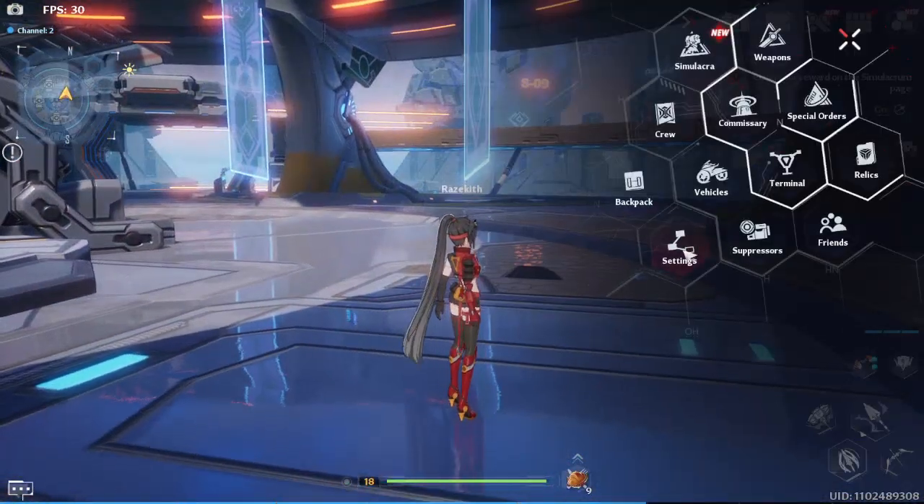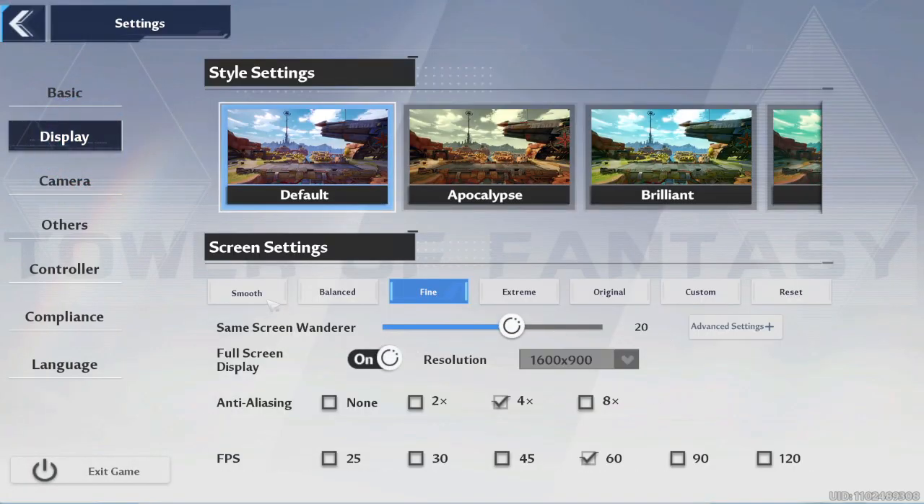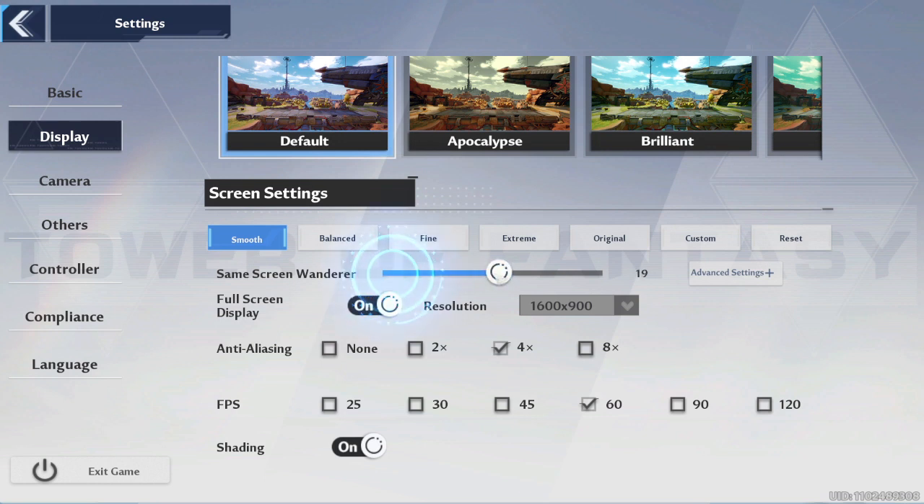So here's what you're gonna do: settings, display, click the smooth, click advanced, make sure everything is on low, and set this to 5. I don't know what this does, but I just put this on 5.